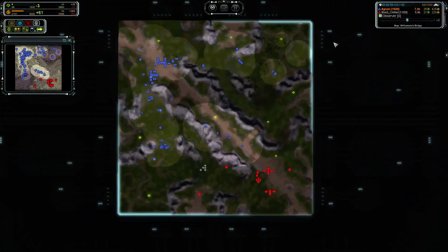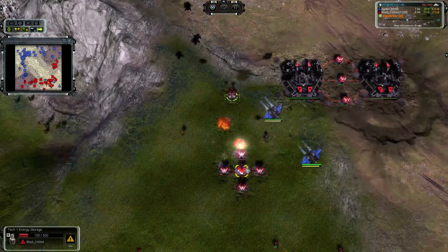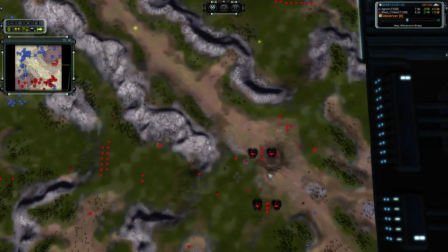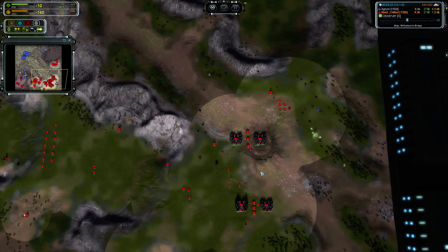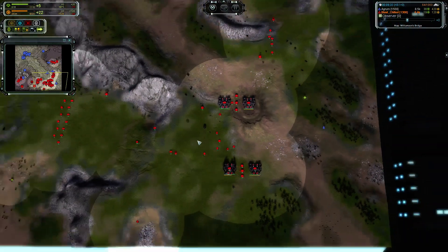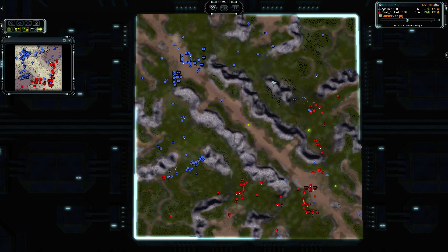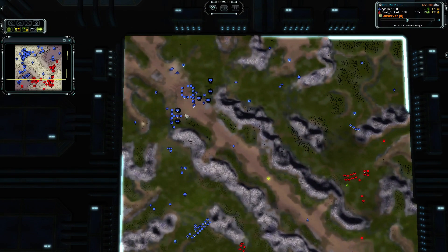Going for the energy storage — this will take the overcharge function right out of Blast Shield's ACU. Also at the same time it will destroy everything around there. Running on 5 energy, he's going to start to go down, especially with this tech 2 mass extractor. He's got to build more energy if he wants to sustain his economics at the moment. He also needs to stop this impending attack, which he is with some mobile AA and some stationary anti-air turrets. Blast Shield is doing a good job trying to counter-attack on both sides. Agram decided to go tech 2 — that's why we don't see as many units on the field. He has a single tech 2 max at the moment.